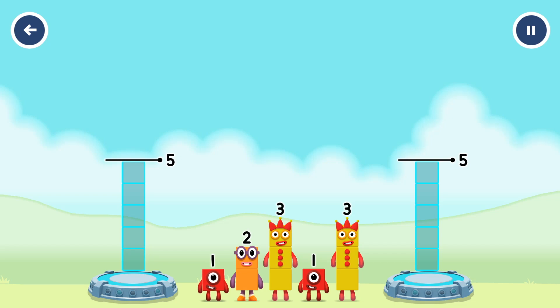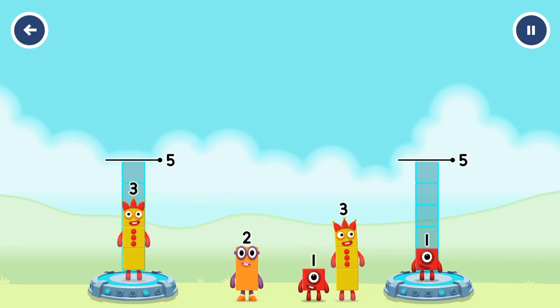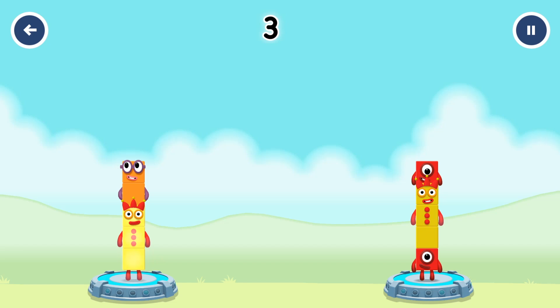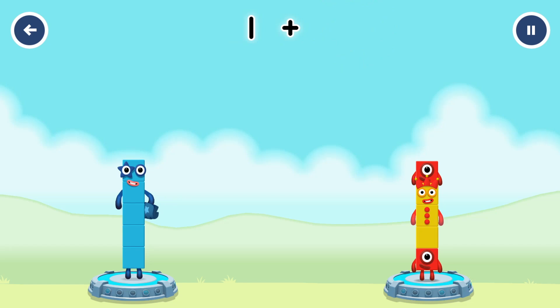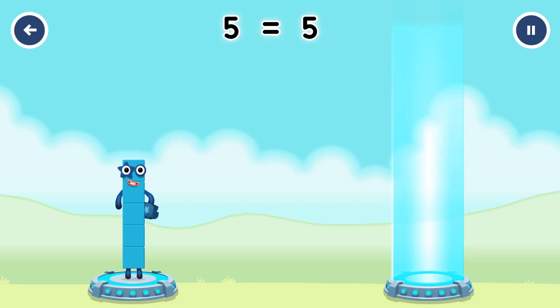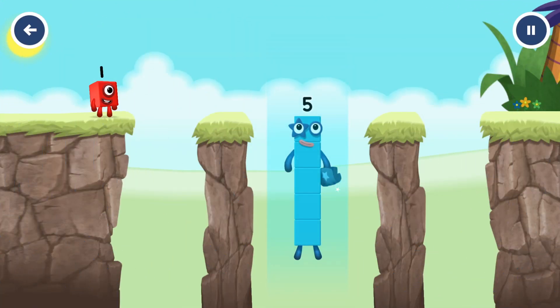Share the number blocks evenly to make 2 groups of 5! Drag the number blocks onto both sides until they have the same number of blocks! You cracked it! 3 plus 2 equals 5! 1 plus 3 plus 1 equals 5! 5 equals 5! Yes, you got it!